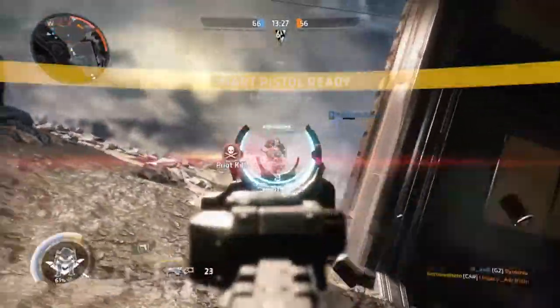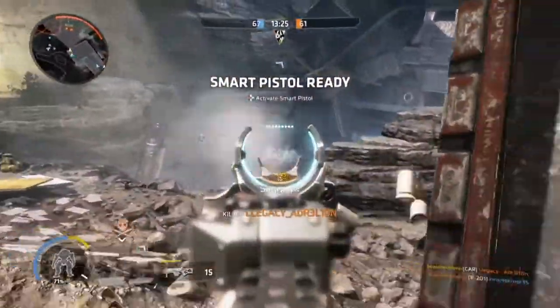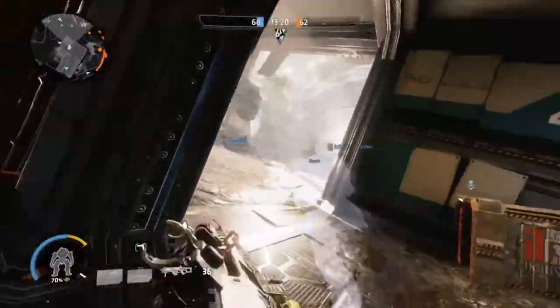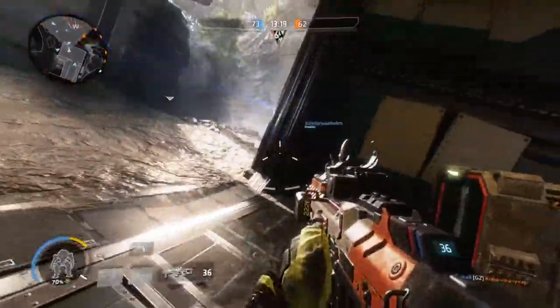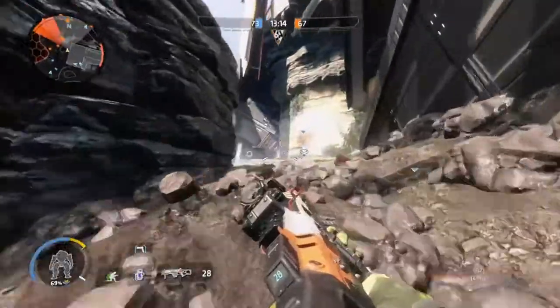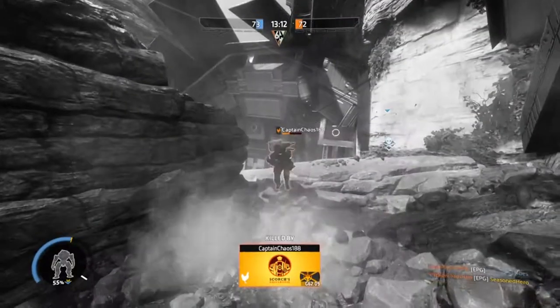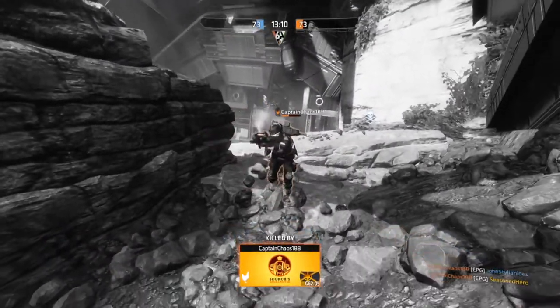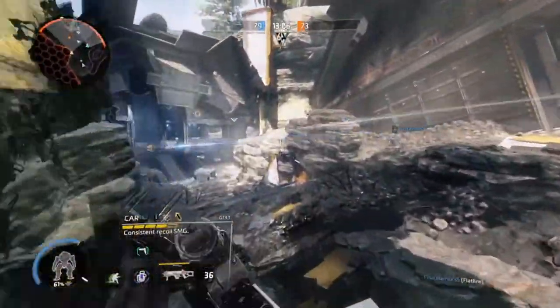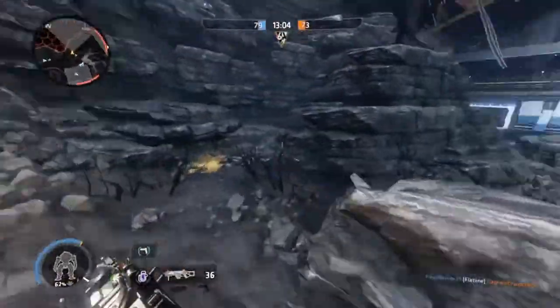As a boost in Titanfall 2, the Smart Pistol is a one-use power-up that can be activated at 60% of the player's Titan meter, whilst in Titanfall 1 it was a primary weapon — but was changed when Titanfall 2 was introduced. Unlike every other weapon, the Smart Pistol only has one spare magazine for a max total of 24 rounds. Its lock-on speed is governed by both distance from the targets and the centre of the lock-on reticle.